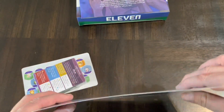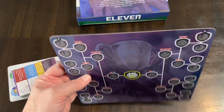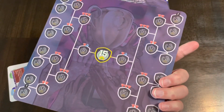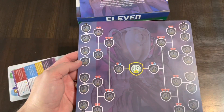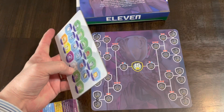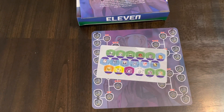The board is kind of thin - it's more of a thick poster as opposed to a proper board. It is two-sided. Then you have your tokens to keep track of your advancement through the cup stages.